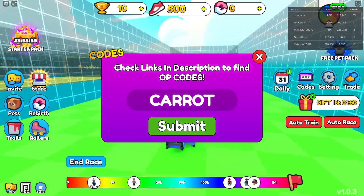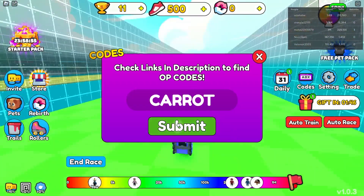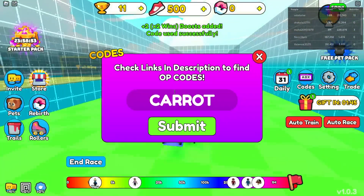And the next code is going to be called Carrot. Carrot actually gives you a 2x win boost — and awesome, right? It gives you a 2x win boost, and added successfully.